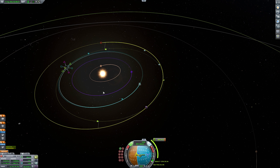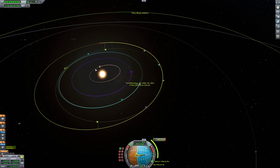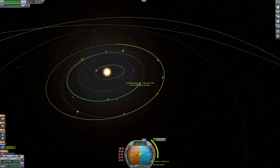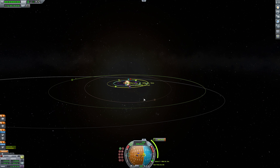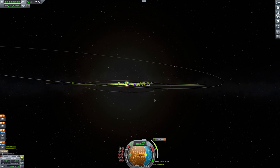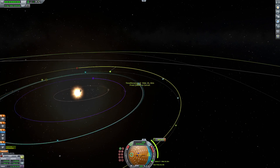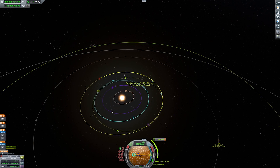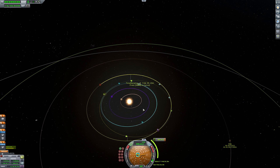But the point is, in three seconds we got ourselves an intercept with Duna. I'm going to fast forward and just execute that to show you how we can get there. Now, there are a couple of minor considerations. If you're doing something like going to Dres with that weird wonky inclined orbit, or out to Eeloo, or even down into Moho where its orbital plane is inclined a bit, you can still use this. But what I generally tend to do is...